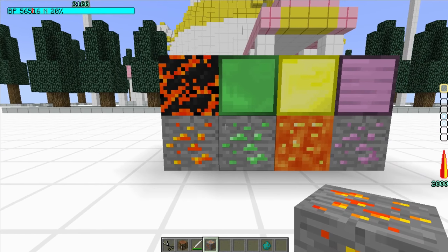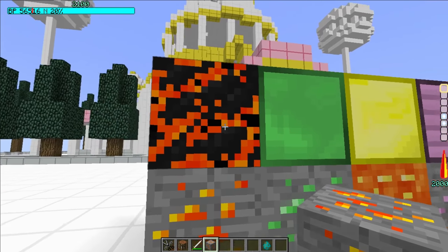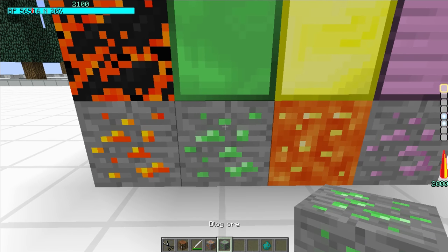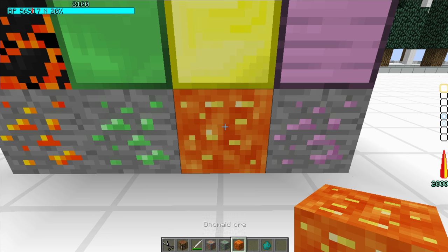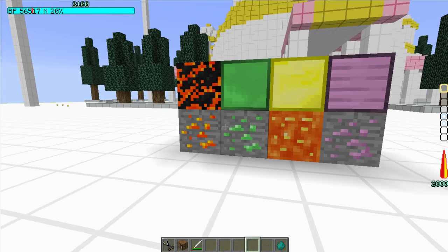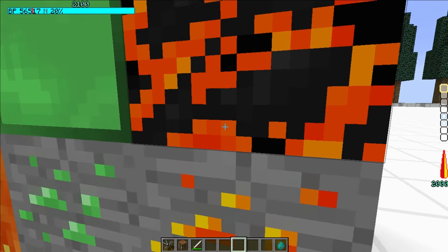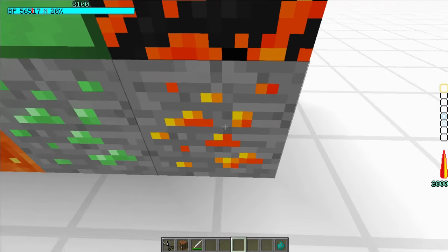I'll let you guys know exactly what these ores are called. This one is called JJ Ore — interesting. This is the block form, so you can make a block which makes it look lava-ish, which is kind of cool. This one is D-Log Ore. This one is Denomed Ore. And this one is Lenori Ore. There aren't any items for this ore right now, just the block form.